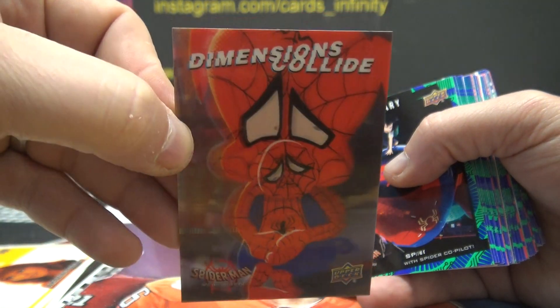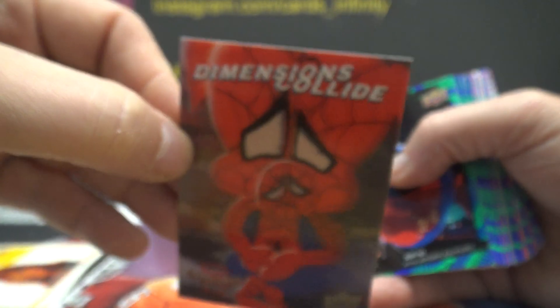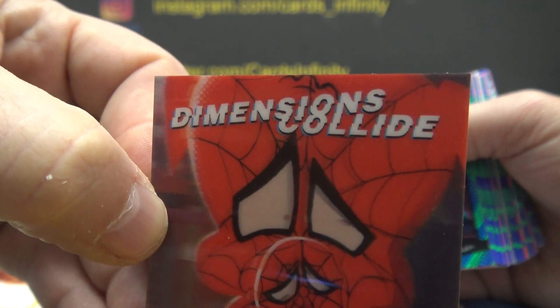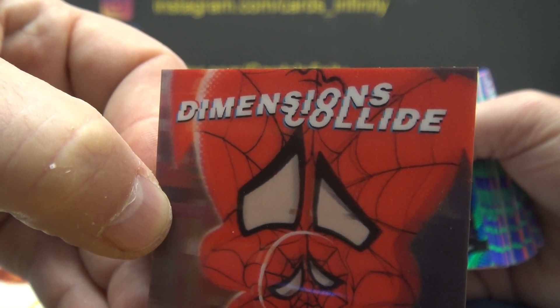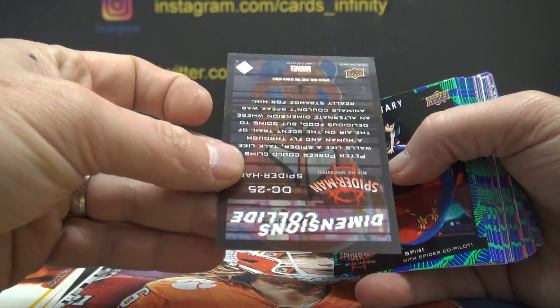That one's kind of neat too — these lenticulars. The pig nose almost looks like a face in itself. That's a pig nose. Doesn't that look like a face? With the nose and two eyes, a nose and a mouth? But it's just the nose. Nobody knows. There's 25-5 on that one.